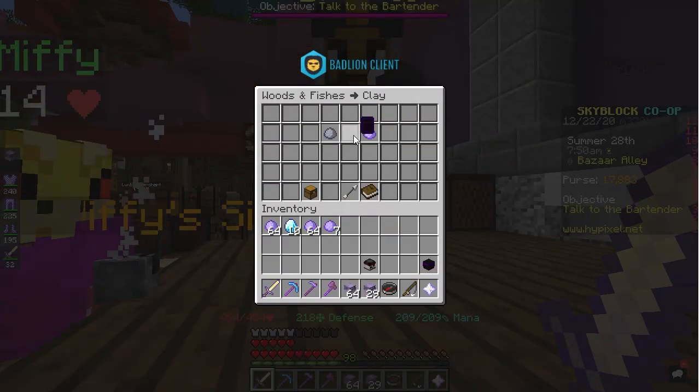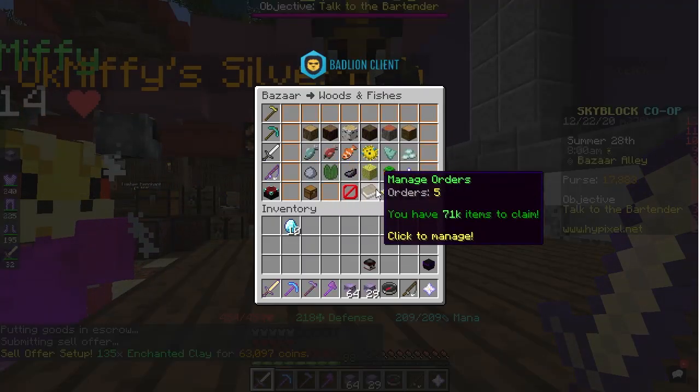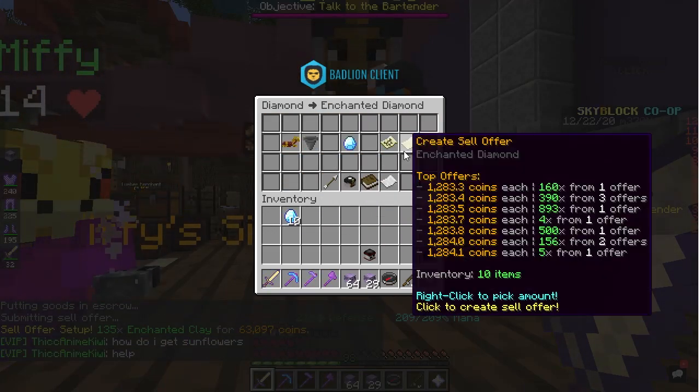If you can't get your hands on the other minions on this list, clay will act as a very suitable replacement. I suggest upgrading them to tier 11. Each one will cost you under 500k, either by grinding, fishing, and then unlocking the recipe to craft it yourself, or going from lobby to lobby asking someone to sell it.